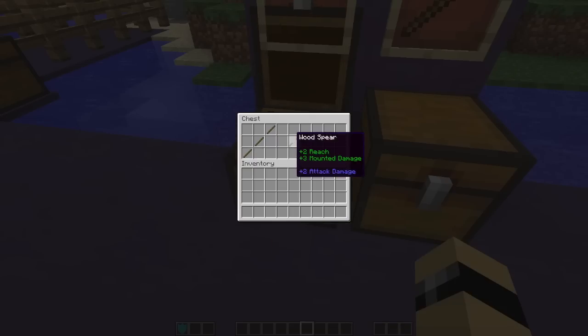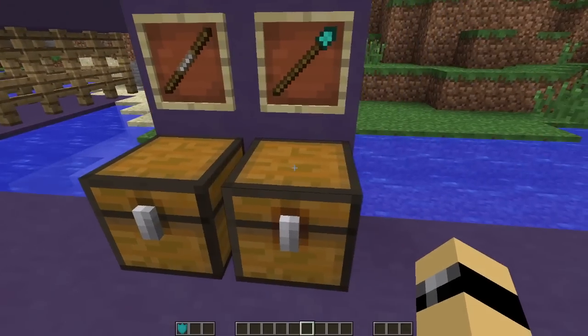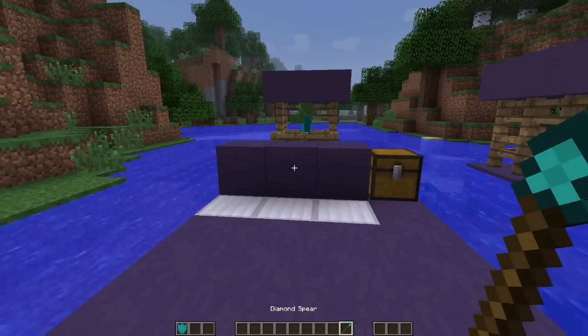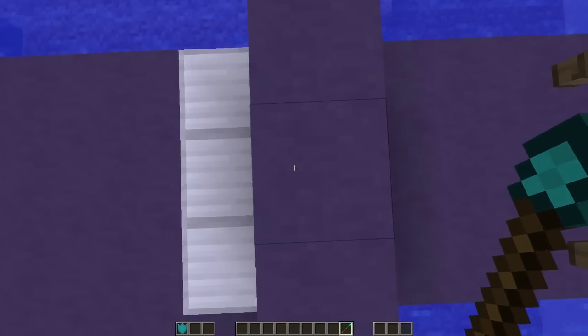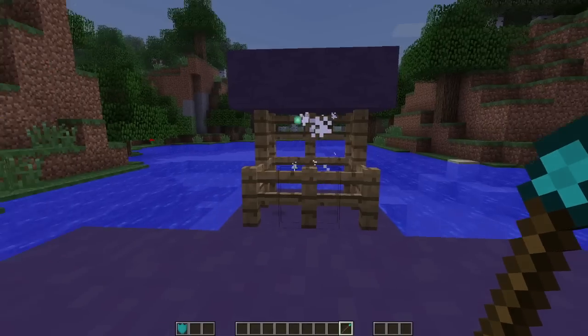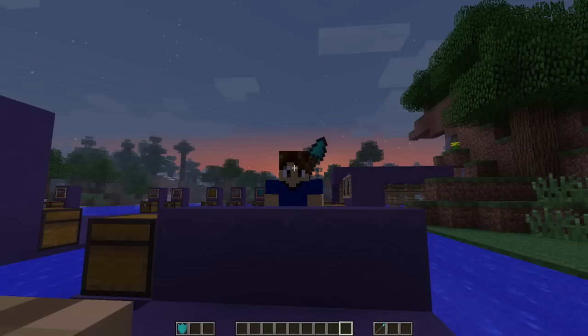Next up are the spears — a long range weapon. This is the wood spear, it's actually just a staff really. You get extra reach with it so you can hit mobs from far away, and it says plus three mountain damage — I assume this means on a horse you do extra damage. The wood spear is crafted with three sticks in a diagonal line. To get upgraded spears you need a wood spear and the corresponding upgrade on top — diamond, iron, gold, or stone. All of these have plus two reach and plus three mountain damage. The diamond spear can hit about six blocks away. You can actually see the shield and spear on your back — it's pretty cool.